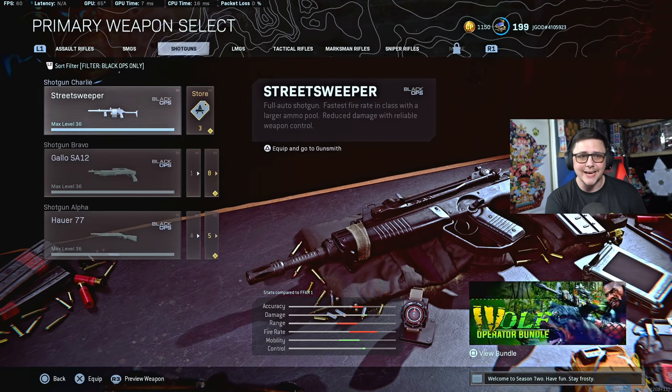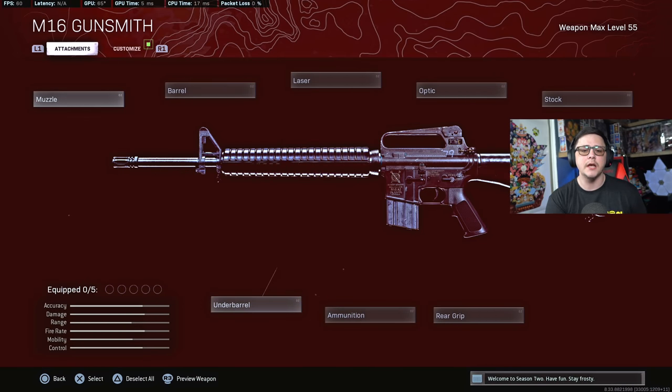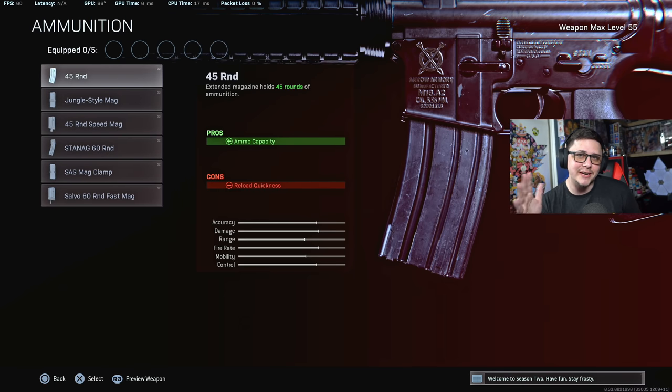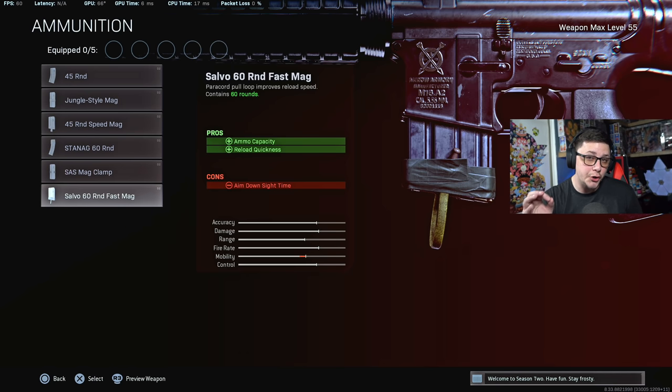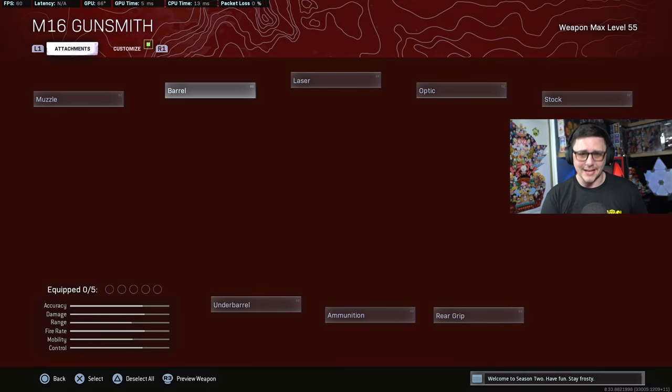This is seen even more dramatically on the M16, which is probably going to be the better option or tied with the AUG — same setup we've been using. But you can no longer go with the Fast 60-round mag without a penalty. If you go with the 45-round mags, you're sitting around 384 milliseconds; go with the 60-round mag and it's gonna be 150 milliseconds slower — a huge difference. That was one of the things that was broken with the M16: you could run the fastest mag with no ADS penalty. Now those are applying accurately. I don't think these got nerfed enough, but the Strike Team barrel is still going to give you the best bullet velocity.